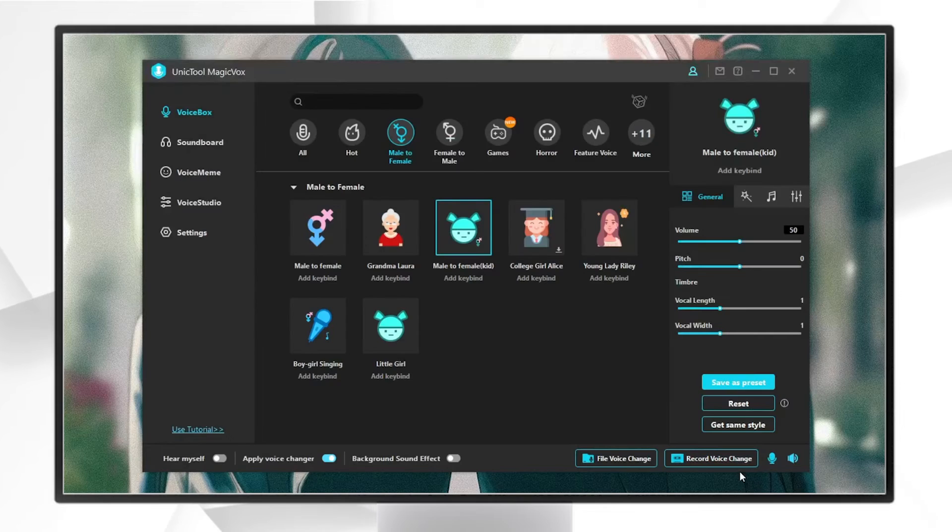Now let's check the changed voice on Magic Box. Turn on this button. Hi bro, how are you doing?